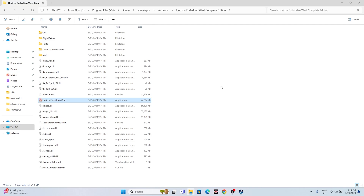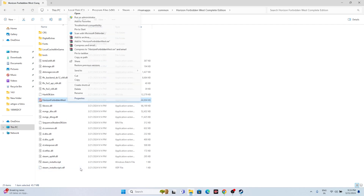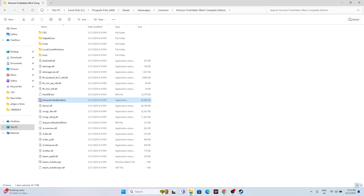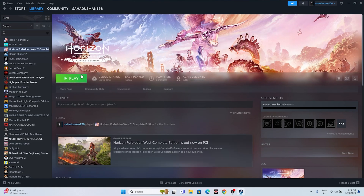The third and fourth steps are about running the game as administrator and in compatibility mode. Navigate to the installation folder, right-click the game executable, go to Show More Options, then Properties, and go to the Compatibility tab. Click 'Run this program in compatibility mode' and set it to Windows 7 or Windows 8, then click Apply. Also check 'Run this program as administrator', click Apply and OK.